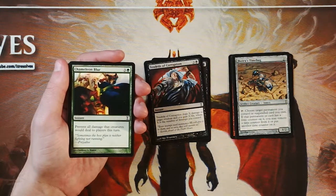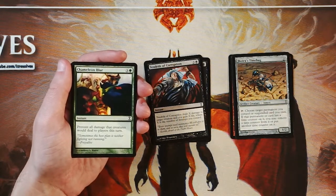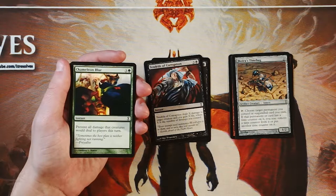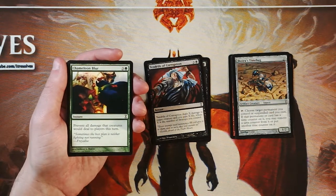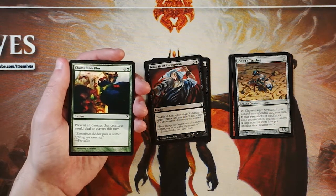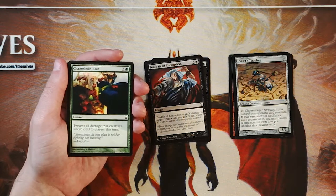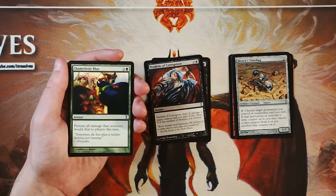Chameleon Blur is an instant for three and a green — prevent all damage that creatures would deal to players this turn. A very classic fog effect, and very, very bad in limited. Fog effects do not progress you in the game; they simply stall the game. That card slot could very easily be a creature, a bomb, or a piece of removal — something that's going to get you further in the game, not just a stall card. I really, really avoid cards like this. They're generally speaking quite bad. Constructed is a different story — you can turbo fog into stuff, there are places for them. Not so much in limited. Please feel free to let me know if you've had success with them, but it just doesn't seem like a card I would really want in a limited deck.